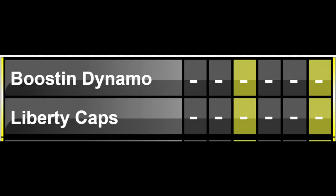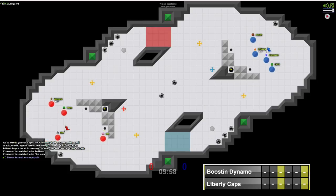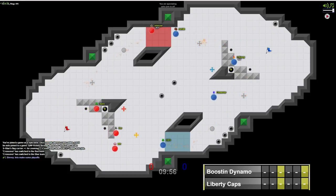It looks like we're just about to get launched here. We're going to have Boosin Dynamo on red to start, with Door and Intercess on offense, and Stan and Trippy on defense. We've got Crossover and Danisk on offense for Liberty Caps, with CB13 and CBivy on defense. First match is going to be on Emerald. And we are underway.